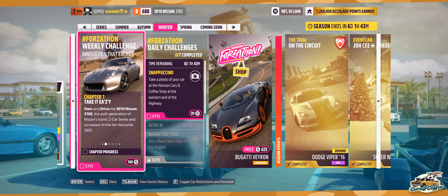Hey guys and welcome to the Series 36 Winter Weekly Forzathon Challenge - Innovation That Excites. Own and drive the 2010 Nissan 370Z. Spend 10,000 credits or more on upgrades. Earn 200,000 points at Drift Zones.